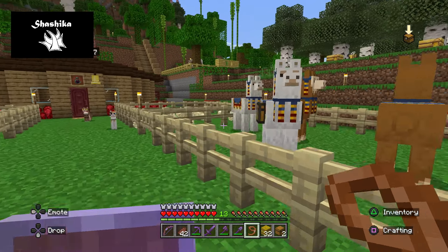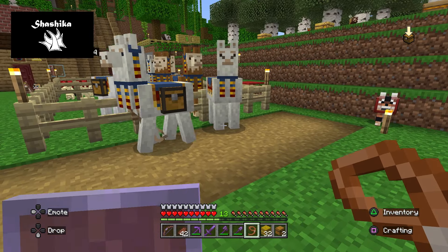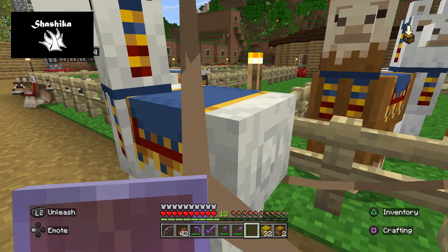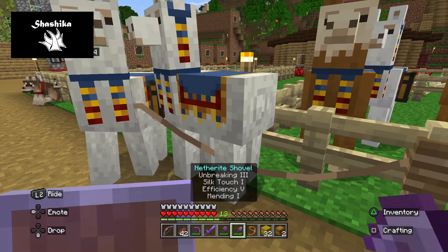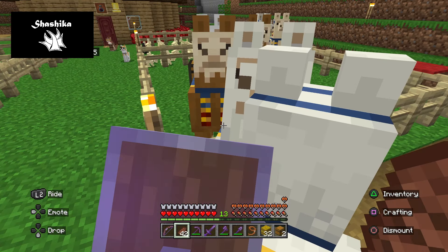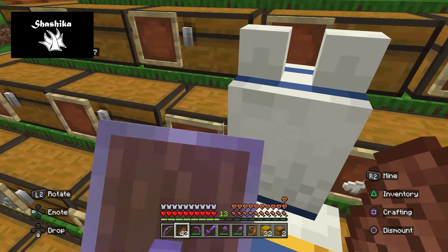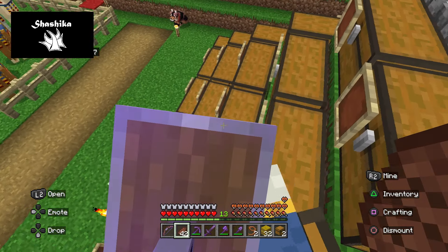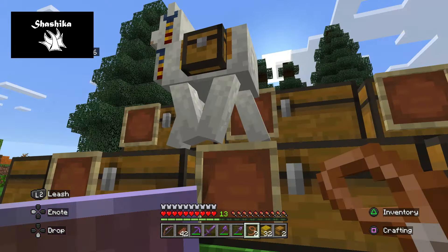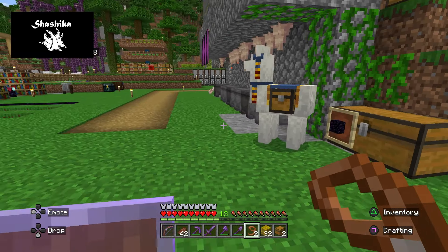One of the questions that everybody asks is: can you ride these? The answer is yes and no. Yes, you can climb on their back and get on top of them — let me show you, I just climb right up there and I can ride on him. But the short answer is: is it useful? It really is not. I could ride on him if somebody was to lead him around, but I can't control it. I can tame these guys and put chests on their side.